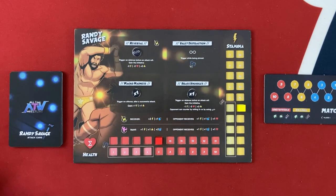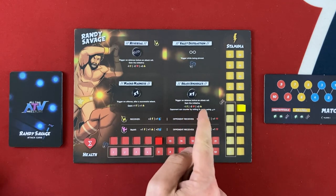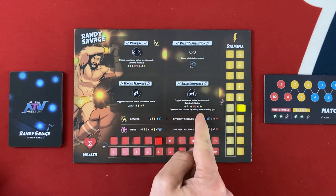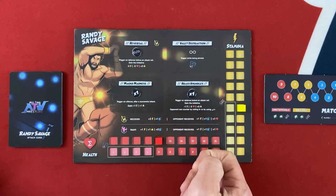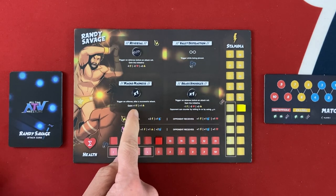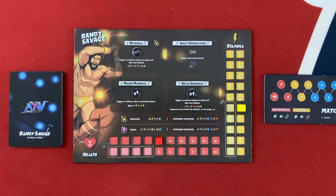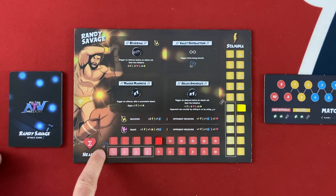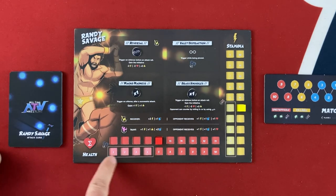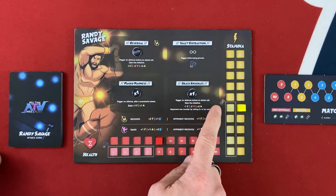Since the AI missed, initiative comes to me. Randy Savage's abilities: a one-per-game reversal; Brass Knuckles, which steals the initiative and cancels the opponent's attack but can be reversed on a five-plus; and Macho Madness, which gives a bonus after successfully hitting. His always-on ability gives me an extra roll every time someone tries to pin me — though that doesn't help much at low health, since pinning requires rolling 2d6 equal to or under your current health. In low stamina, your opponent's attacks also have an easier time hitting.